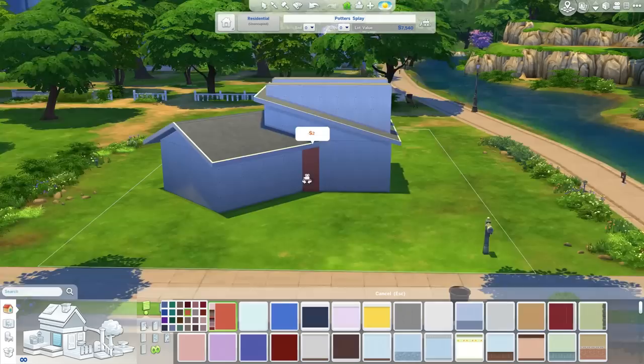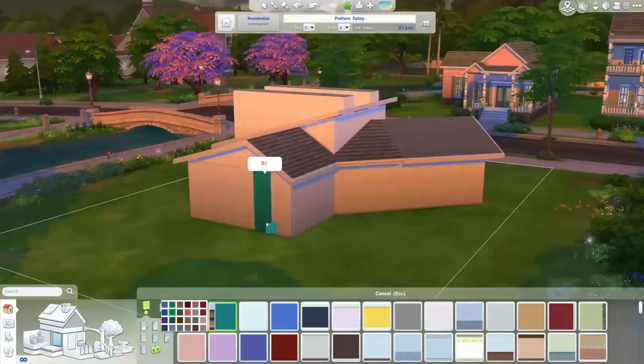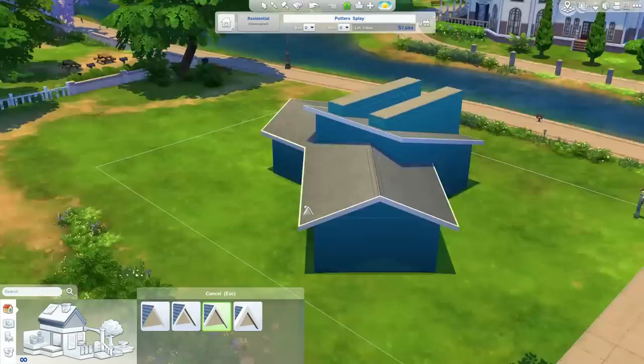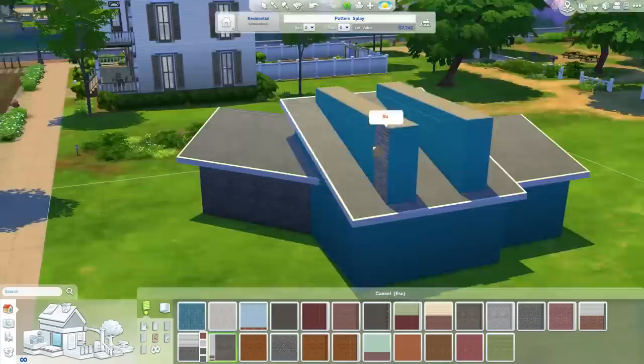Oh, that's the name of the house! And then I went for a sort of teal aqua color — I guess it's more teal-ish. I went with that color because I thought it looked cool and I hadn't used it yet in the game. Then I wanted to do a little bit of contrast and did some masonry on that diagonal extension and the little roof details up the top there.